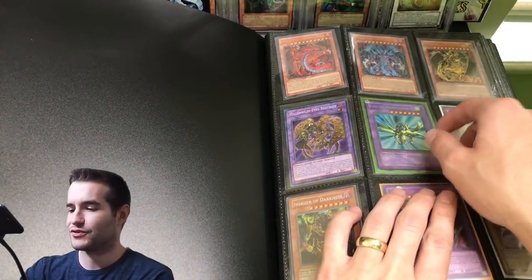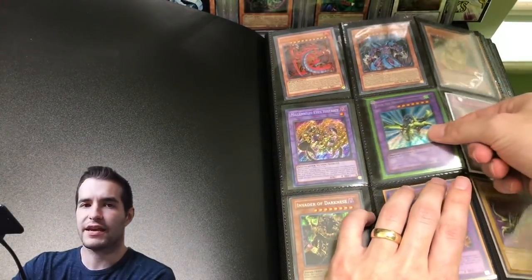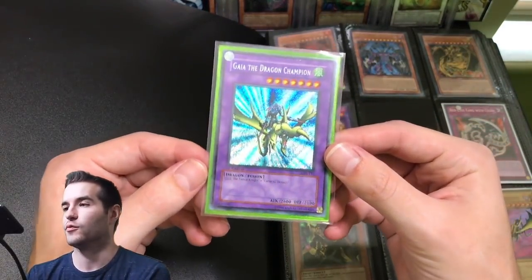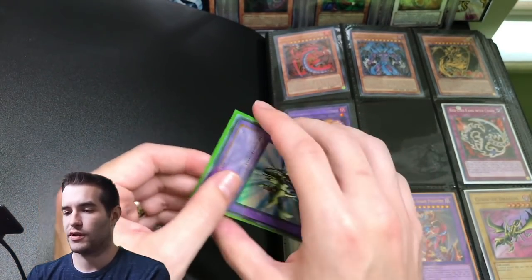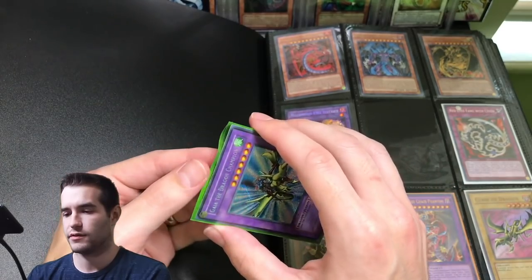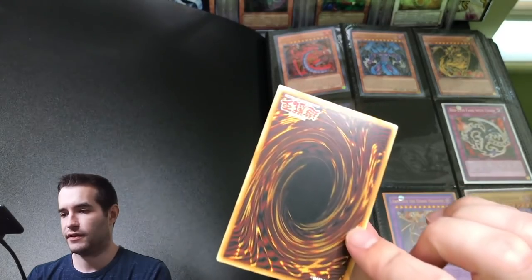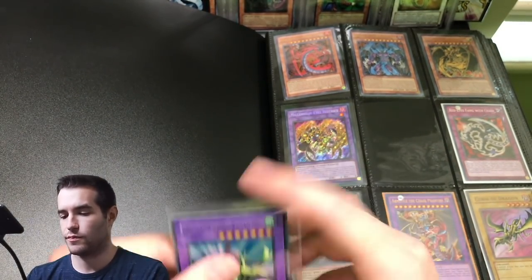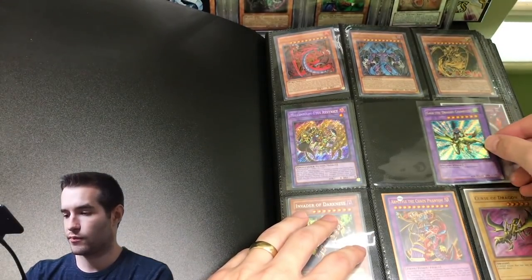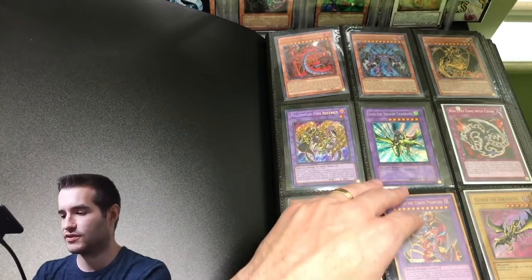We have a Gaia the Dragon Champion. I think this might be Asian English - it is first edition LOB. It looks really shiny. Yeah, definitely Asian English Gaia the Dragon Champion. That's pretty cool - Secret Rare. The super shiny glossy looking ones are always Asian English.